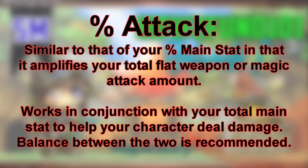Percent attack or magic attack is similar to percent main stat in that it amplifies your character's total weapon attack amount gained through the rest of your equipment, such as your weapon. The weapon attack stat is very important and works in conjunction with your total amount of main stat. Keeping a balance between these two stats, which I'll touch on in a future episode, is slightly important later on for optimal damage increase.